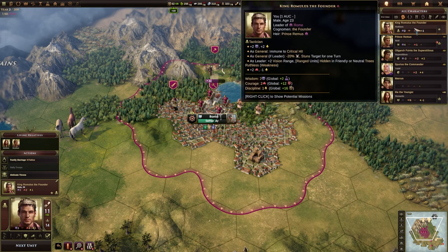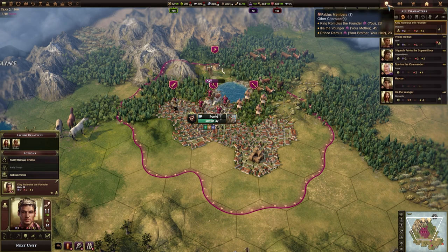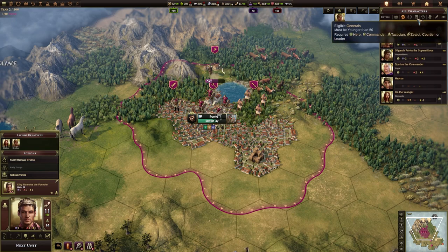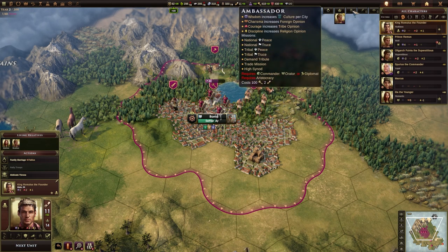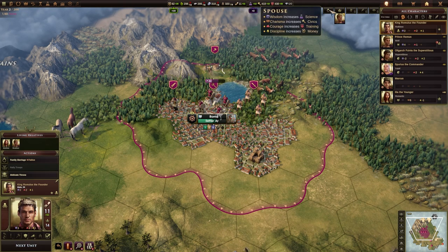With our character selected, we want to click the little side profile button up here in the top right-hand corner. That will show us the characters. By default the filter just shows you your line of succession, but we want to click the second button here which will show all characters. There are different filters: Governors, Generals, Agents, Ambassador, Chancellor, Spymaster. The Ambassador, Chancellor, and Spymaster are all currently locked until we unlock the aristocracy tech and spouse.